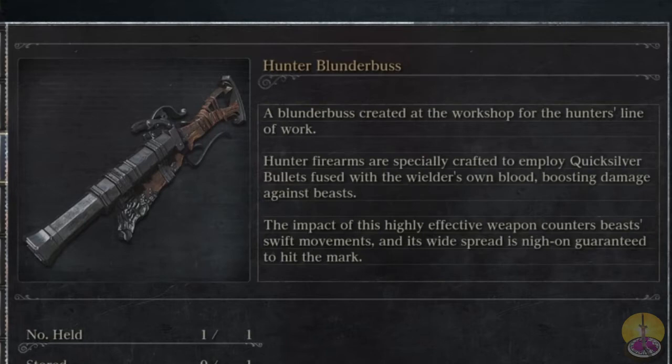A blunderbuss created by the workshop for the Hunter's line of work. Hunter's firearms are specifically crafted to employ quicksilver bullets fused with the wielder's own blood, boasting damage against beasts — which is beside the point in this game. The impact of this highly efficient weapon counters beasts' swift movements and its widespread spread means you're guaranteed to hit the mark. So it's just a really long-winded way of saying it's a shotgun.